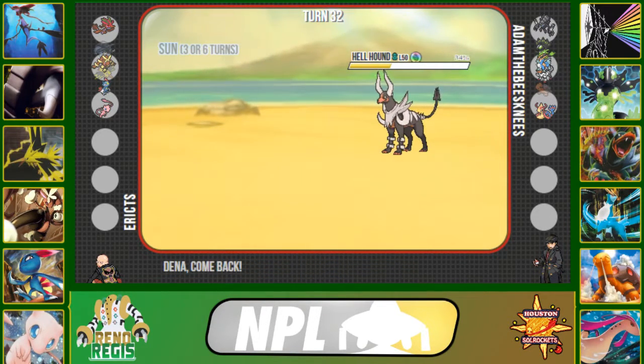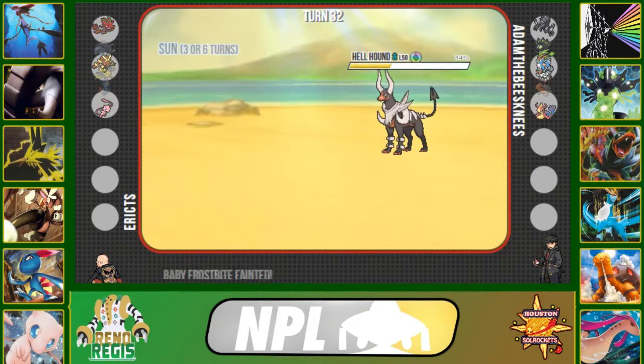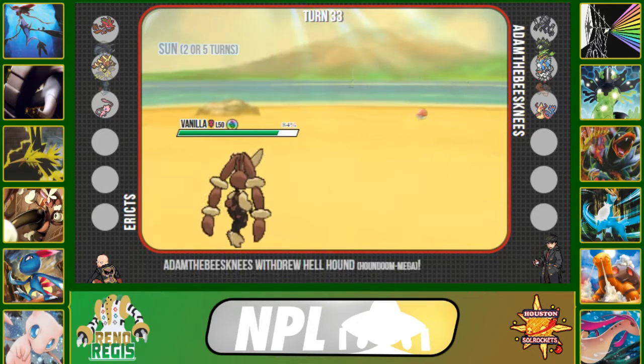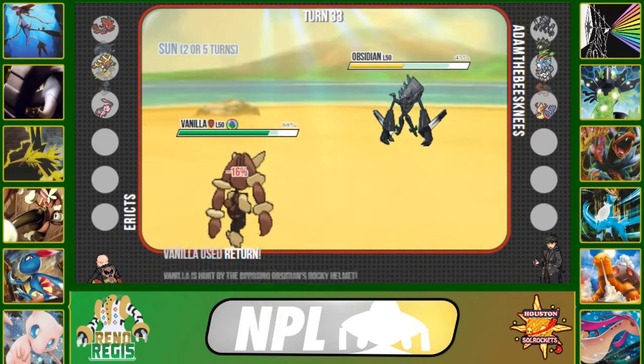I can't take Dark Pulses in the sun, so I switch into my Sneasel and sacrifice it — Sneasel won't do much for the rest of the game besides Knock Off Necrozma's item. Lopunny comes in and I click Return, predicting him to go into Necrozma. Return does about 38%.